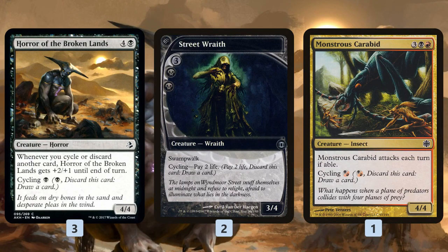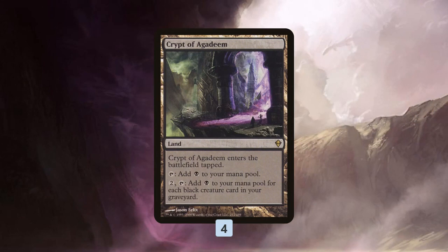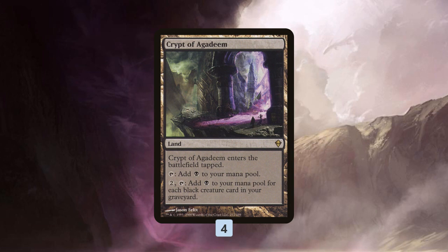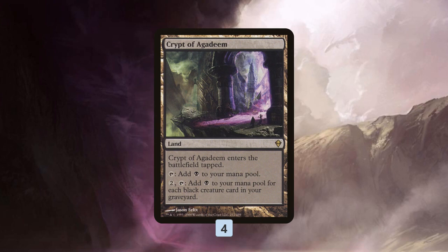You're probably wondering: why are we so concerned with getting black creatures into our graveyard? The answer is we are a Crypt of Agadeem deck — this is our big finisher. Crypt of Agadeem enters tapped and adds a black mana, but the big deal is you can pay two and tap it to add a black mana for each black creature card in your graveyard. Our goal is to have our Crypt tapping for around ten mana, even more — making twenty or more mana in a single turn to win the game.